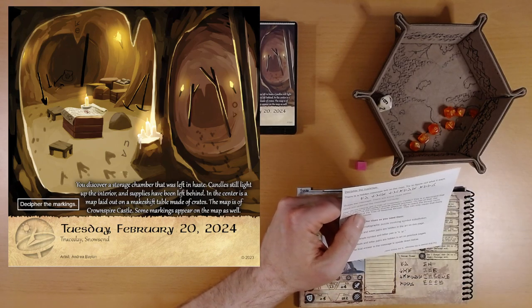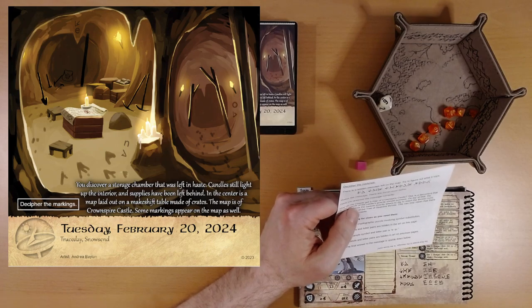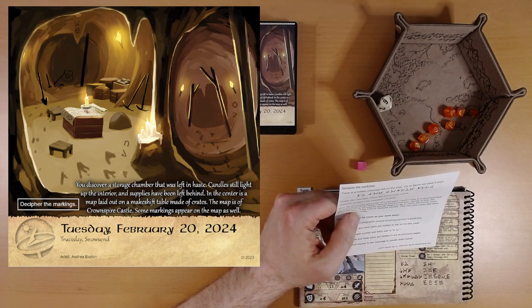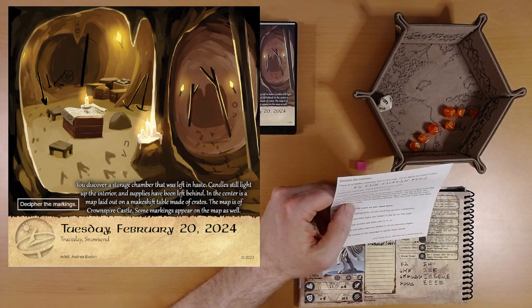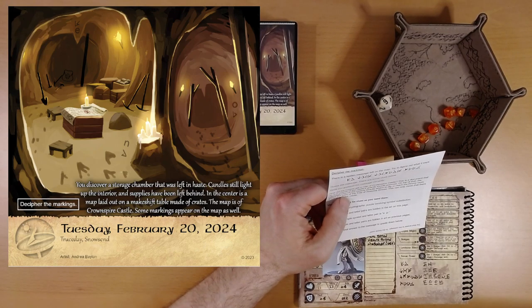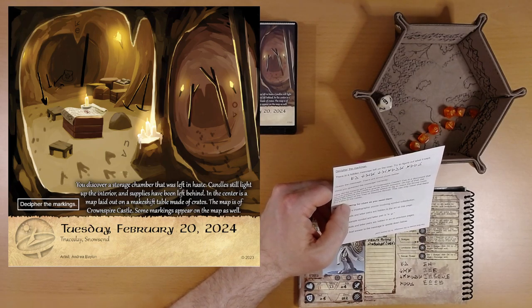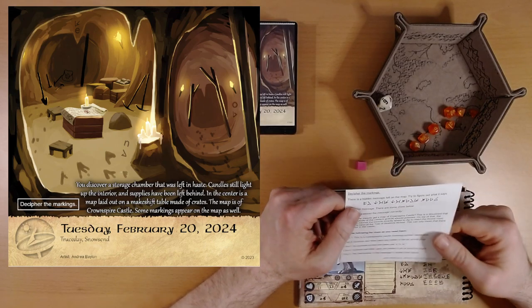How did the insects get a map of Crown Spire Castle? This is a document that no one outside of the castle's guards should possess. On top of that, the message informs the insects exactly where to dig to reach the throne room, where the base of the Tree of Seasons thrives. Maybe they were after the Tree of Seasons. This can only mean that there's a traitor in the castle. Dum-dum-dum.